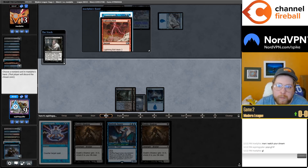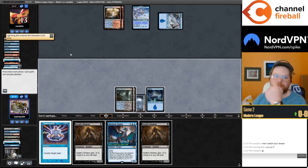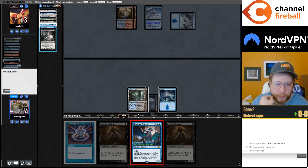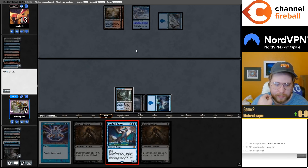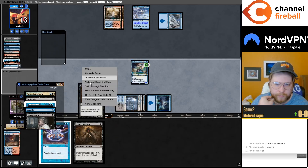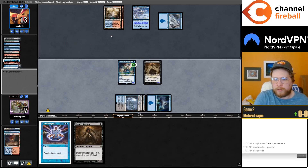Just take the Counterspell. If I play two 5/5 Shadows and my opponent Murktides I'm kind of in trouble, so I think I should just go Murktide, Shadow — and then I'm at seven so I don't die to two bolts. Should just be good to go here.